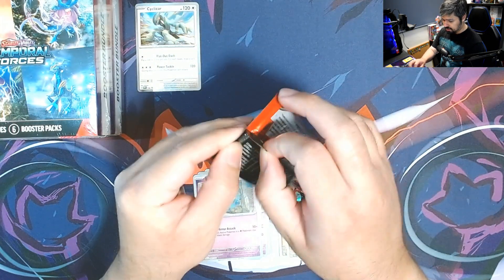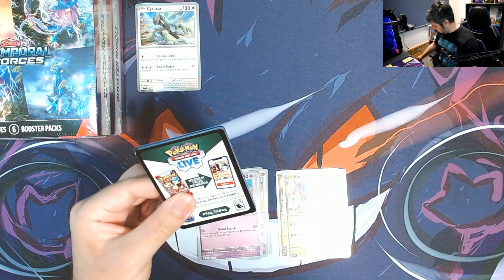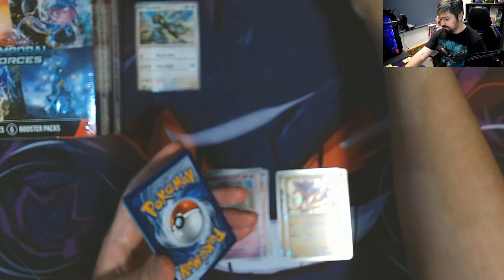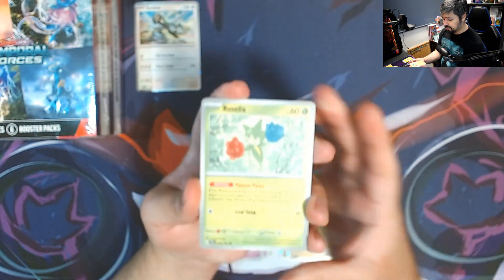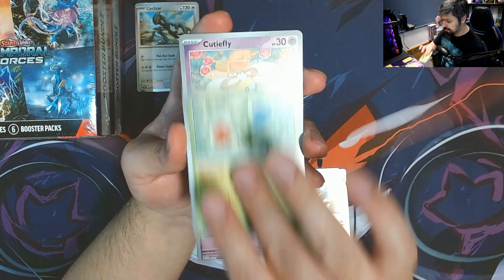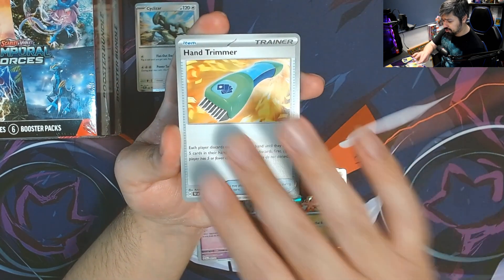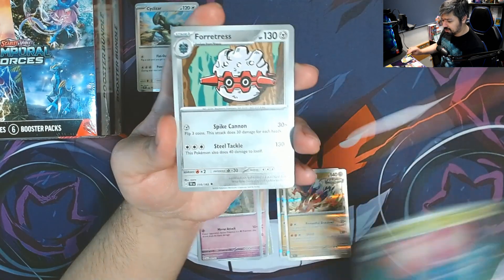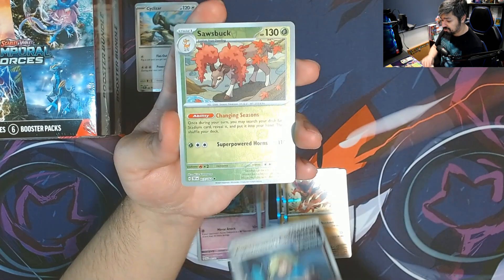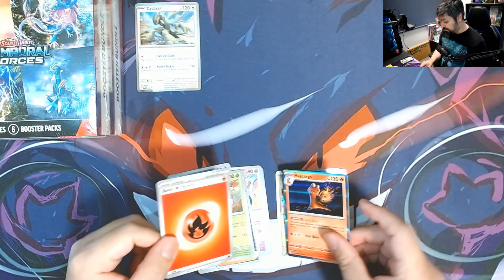Last pack of the three-pack blister. We start off with Roselia, Cutiefly, Drillbur, Red Card, Trimmer, Trapinch, Forretress, a Cipher reverse, Sawsbuck reverse, and a Magcargo for the rare with a Fire Energy.